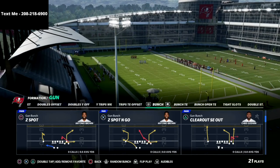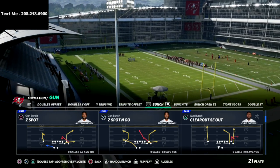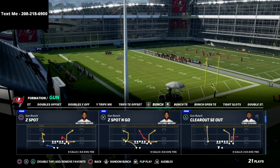This play is only in two playbooks in Madden 22, so you're going to really need to be paying attention to it. That play is Clear Out SE Out. This has been the best play in gun bunch for years, and I think it's going to be very good in Madden 22. In this video I want to give you a couple of tools that I've seen work well on next-gen Madden 22 and show you how it works.